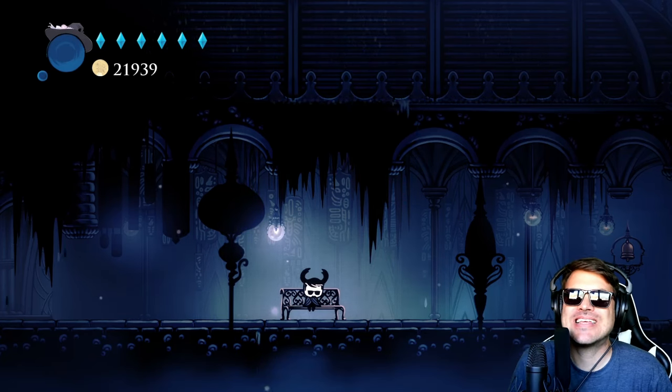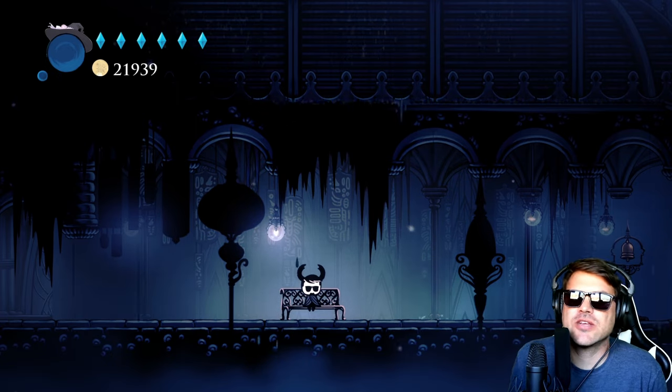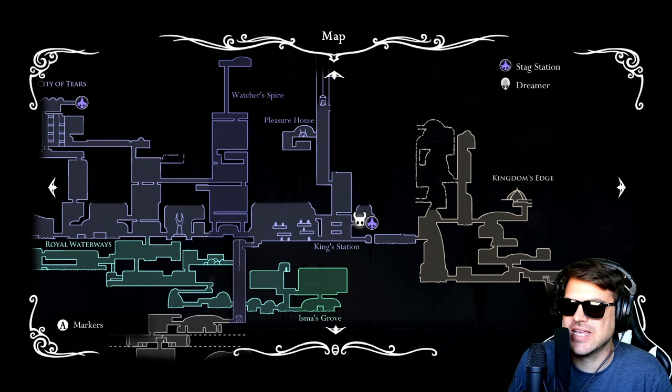We're jumping into Hollow Knight and I want to show you how to find the Coliseum of Fools. The first thing we're going to do is start out at the City of Tears, and more specifically, we're going to be at the King's Station.